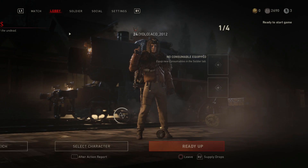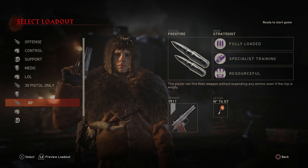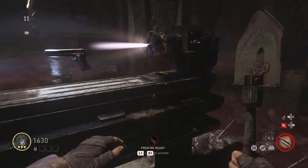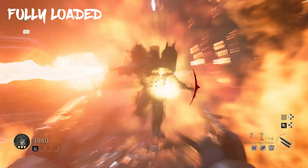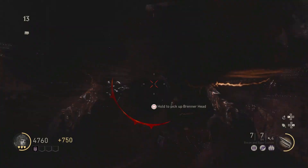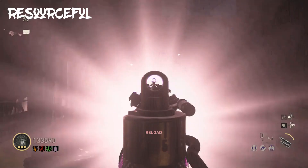First of all, your loadout. You absolutely need Free Fire so you always have a ton of ammo for your Tesla gun. Apart from that I recommend taking the M1911 with you. For your mods I highly recommend Fully Loaded — this increases the amount of ammo for your guns. I also recommend Specialist Training, which increases the chances for power-ups like a Max Ammo, and Resourceful, which fills up your specialist ability way faster.